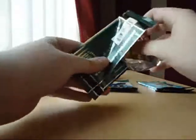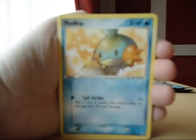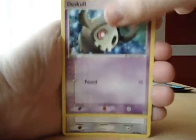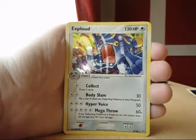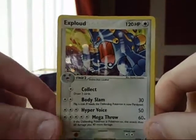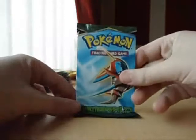Hoping for an EX. We have Mudkip, Mudkip, Pikachu, Spoink, Duskull, Zigzagoon, reverses of Water Energy which I think I needed. My rare is Exploud — hollow. I think they're already off that, so that's up for sale if anybody wants it. I've got Grumpig and Electrode.